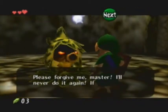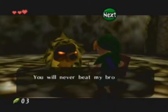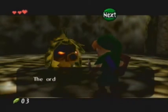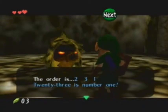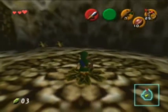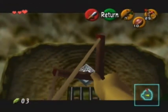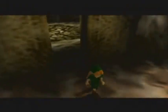The only reward that's actually worth going for is the 50 Skulltula reward, which is a piece of heart — spoiler alert. But beyond that, it's really not worth it. Now look — an eye door. You have to hit it with your slingshot, or a bow later on, to open the door.